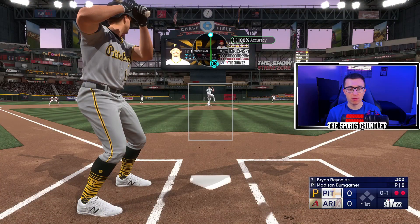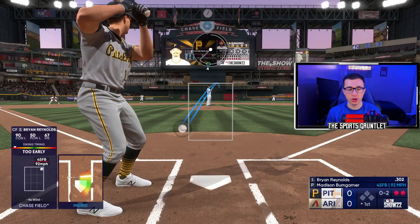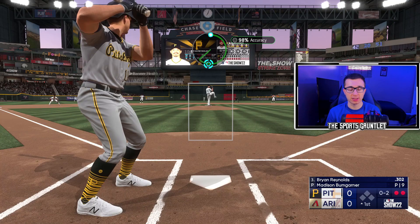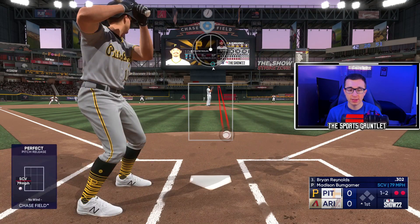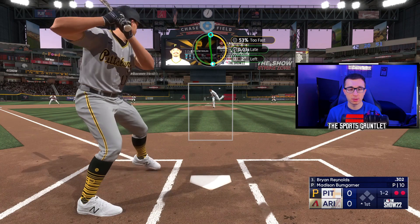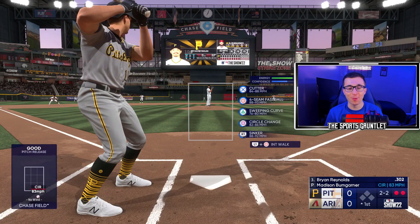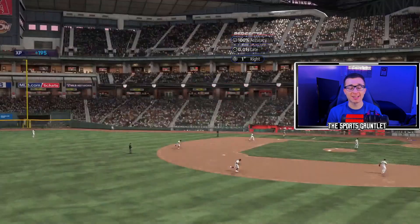Reynolds is really good so I don't want to face Brian Reynolds right now. If we strike out Brian Reynolds, that would be really, really nice — he's a very good player. He doesn't swing at that, good take. Circle change down and away — come on, Mad Bum, get me one. But Brian Reynolds has such a good eye right now. That's a dot though.